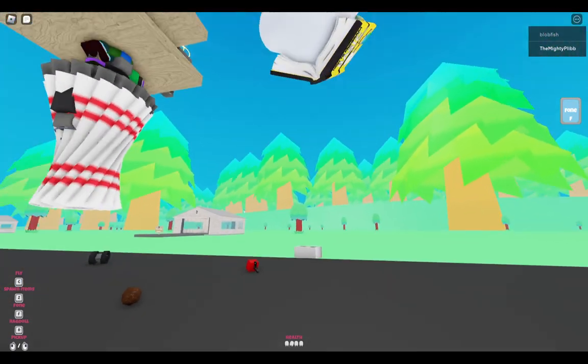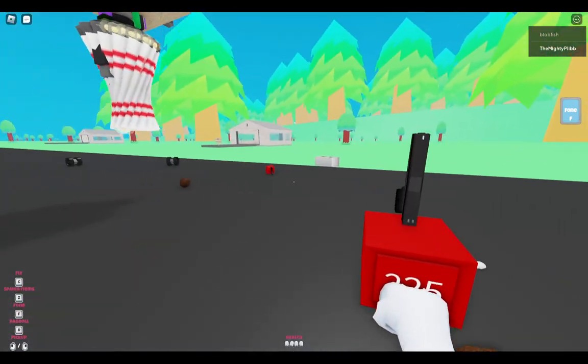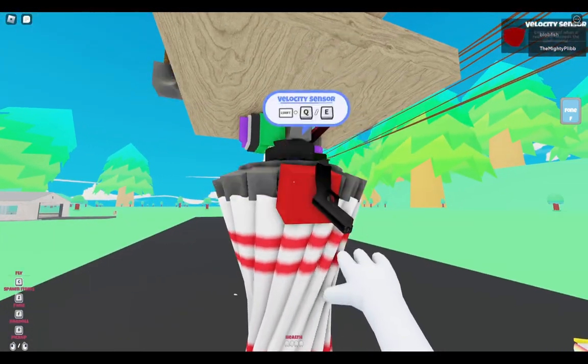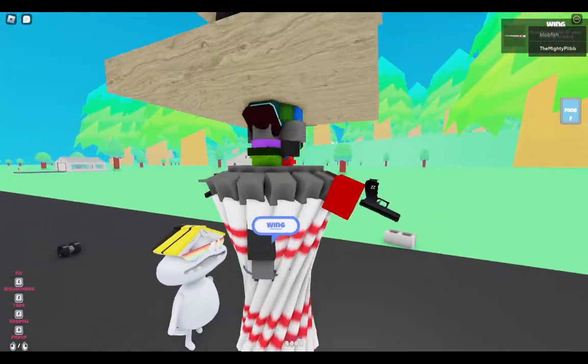Hey, got Blobfish here just cause why not. Hi Blob. Yep, he's here. So I made this — just to show the speed — an electric thruster which uses a matching gyro to spin it and this propeller.